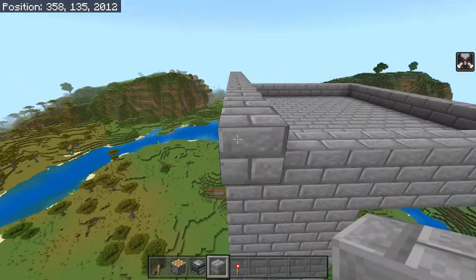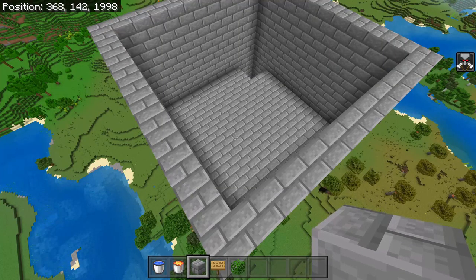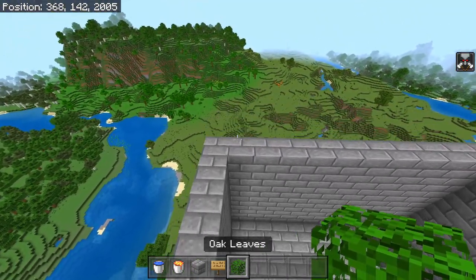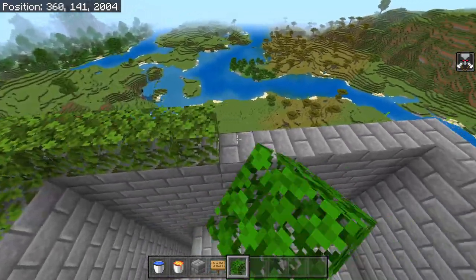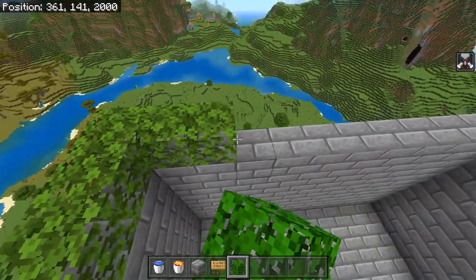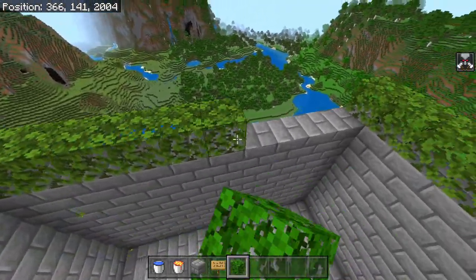We want to build the walls up so that it is 6 blocks tall. After you've built up the walls of the chamber by 6, we're going to throw down one more layer using leaves — this makes it so no mobs will spawn on top of the chamber and ensures they all get pushed into the kill chamber.